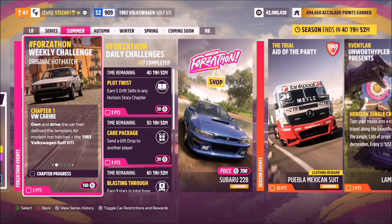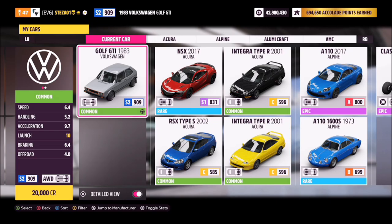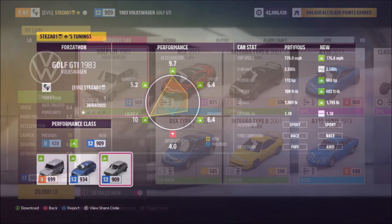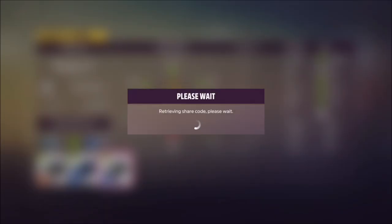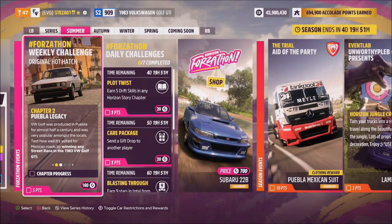This one is called Original Hot Hatch and it wants you to own and drive the 1983 VW Golf GTI — this is the car in question, dirt cheap at only 20,000 credits. I have created a tune for you guys; it's called Forzathon and the share code is 663413469, available for all of you to download.